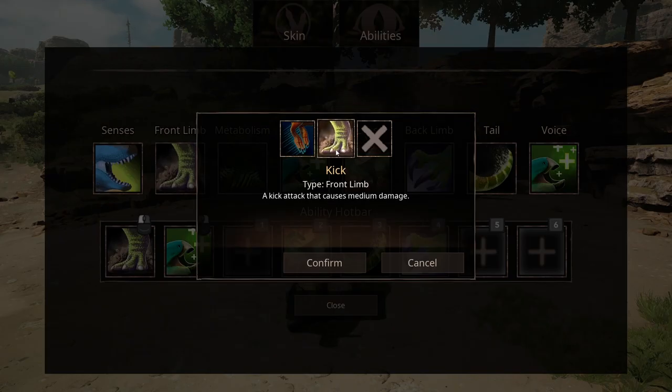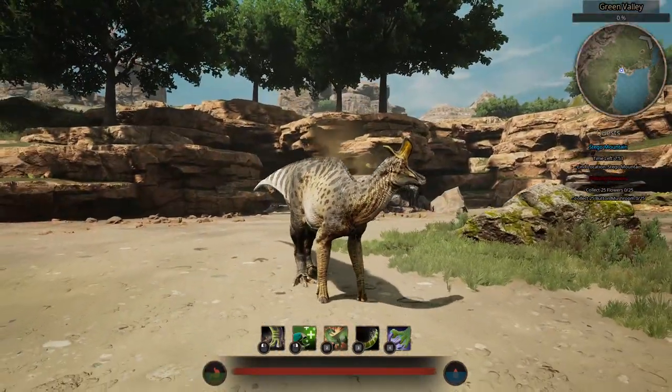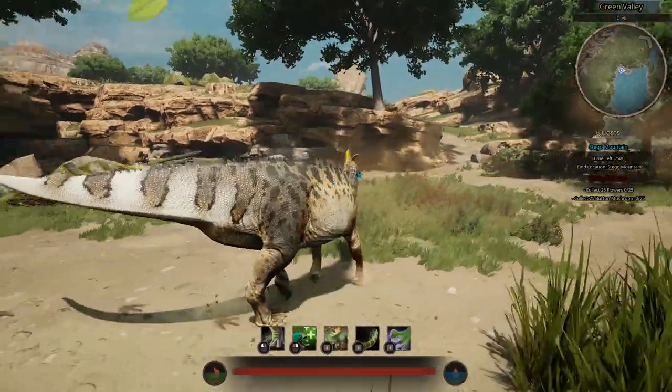Next up, Front Limbs. The first Front Limbs ability that you unlock automatically is Kick, which is a kick that causes medium damage. To showcase the abilities, this is the normal kick — just a standard shuffling of legs.